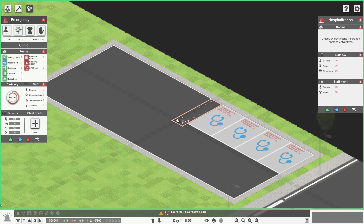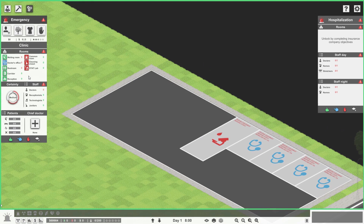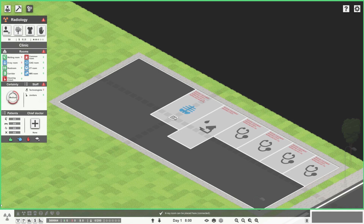Then what we're going for is the stat lab, and that one could be a little bit bigger. We've got 10 space here - 10 by 4 is probably a good size, and then this area will be the waiting room. We'll actually have the stat lab access on that side. Then we need to start unlocking stuff - basically we'll start doing the x-ray pieces in here.